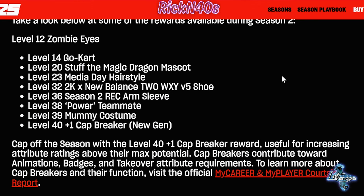At level 36, you get the Season 2 wreck arm sleeve. At level 38, you get the power teammate — I do not know what the power teammate is exactly, I wish I had more clarity on that. At level 39, you get the mummy costume. And then at level 40, you get the plus-one cap breaker for new gen.